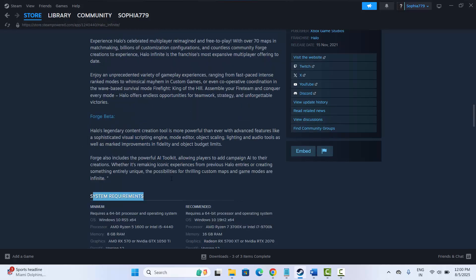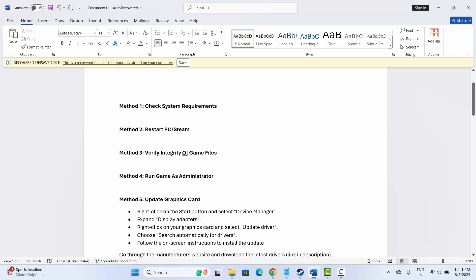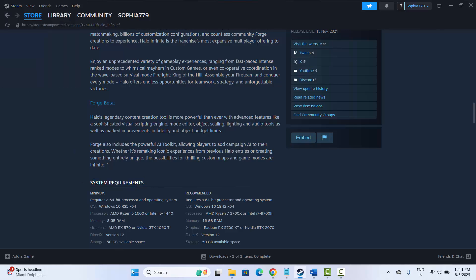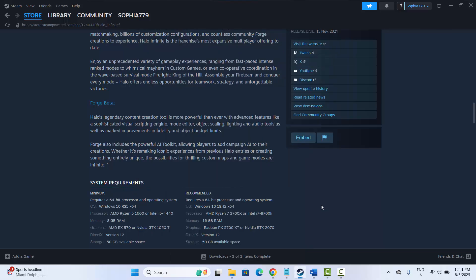If you cannot play the game, the second solution is to restart your PC or Steam. Go to Steam, click on the Steam option, and click Exit. Then click the Windows icon, click Power, and select Restart. After your system restarts, try to launch the game and check if this solution works.